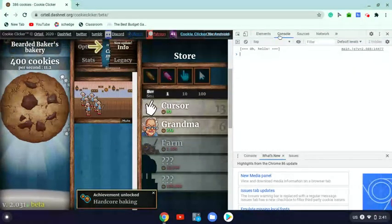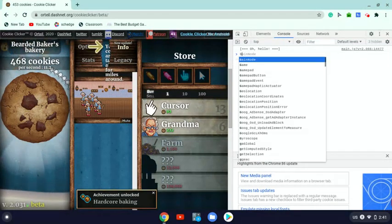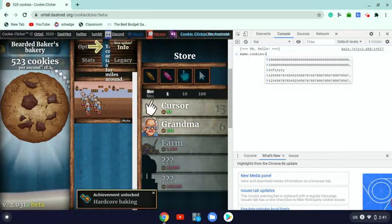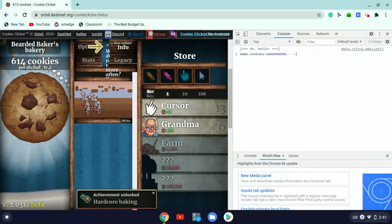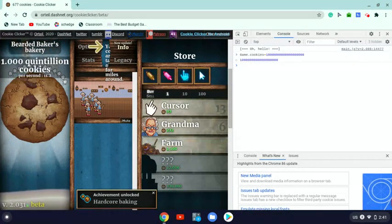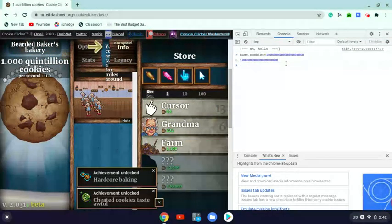Then this thing's going to pop up — it's basically the code of the page. What you're going to do is go to 'Console.' It's even saying hello. So click on it, and you'll type: Game with a capital G, dot cookies, equals, and then any number. My cookies are about to go up drastically. When I hit enter — look at that.